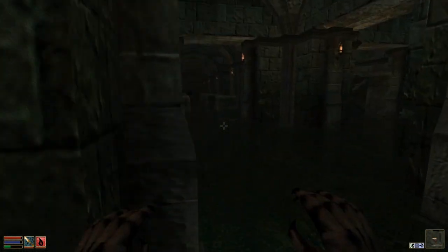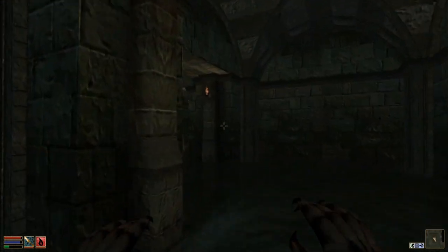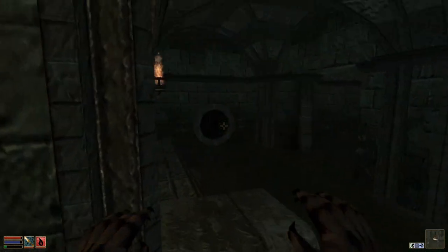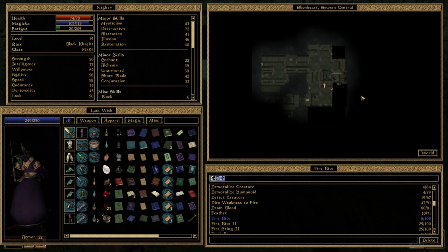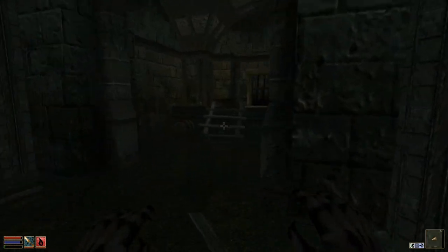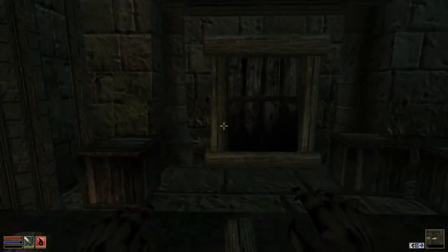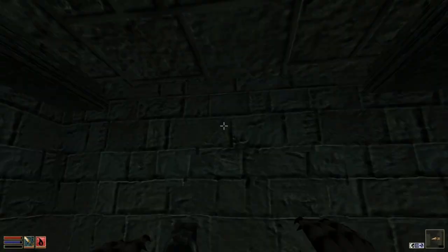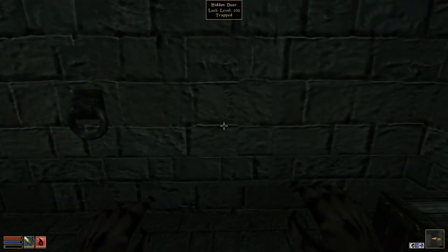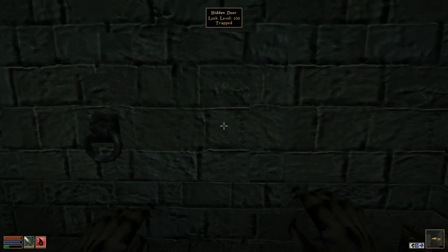And this is where I started. This is a place I have not yet checked out. This door here leads to here, and it's a hidden door which is trapped. It has a very, very high lock level and it's trapped. So I'm going to stop recording here and stop this episode too. I think I'm going to take a nap and think about what I want to do next. Bye bye.